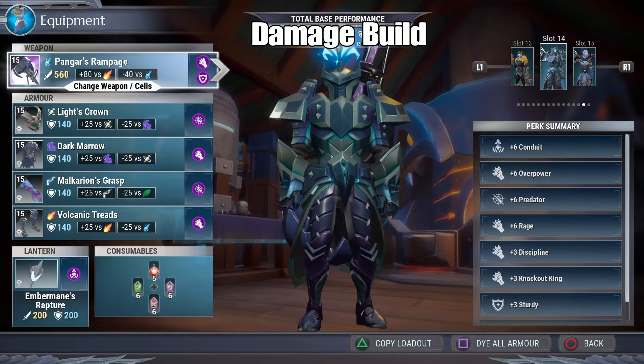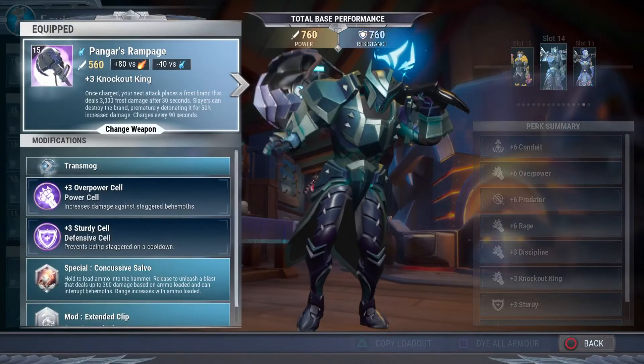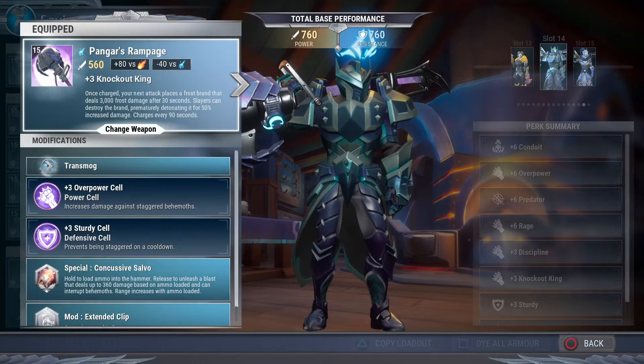What is up gamers, it's Hands with another build today. This time we're rocking Pangarn's Rampage — some pretty dope hammers. They're great weapons especially after they got their new unique ability change, where you place a frost band that does a certain amount of damage depending on the weapon, and after 30 seconds it explodes. But if you detonate it before that it does 50% increased damage, so this is really fun to play with.